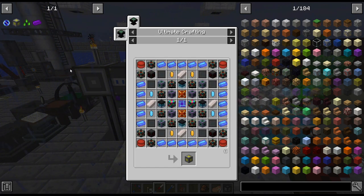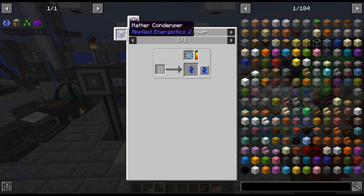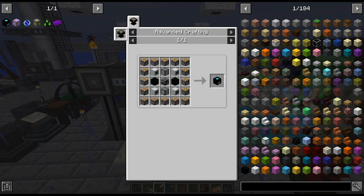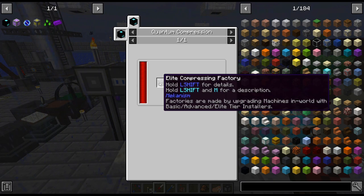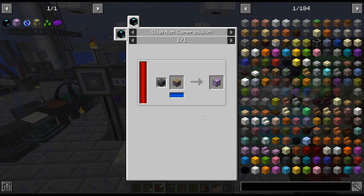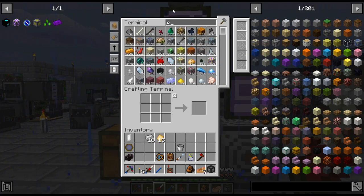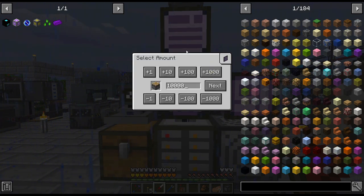Singularities — I believe those are kind of one of the next things we're going to need as well. I just want to get this going. We need a matter condenser — in order to get that we need a quantum compressor. Again I'm going to have to do some crafting. This is a bit weird; usually you put pistons in there, I'm thinking. Like what are we looking at — 10,000 pistons? Do we even have enough?